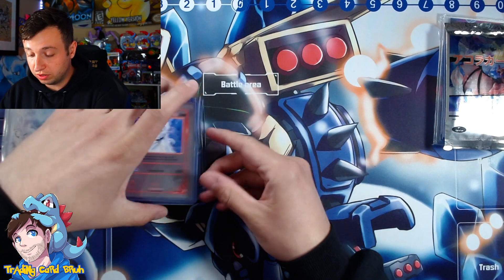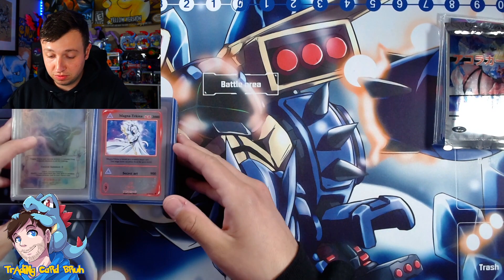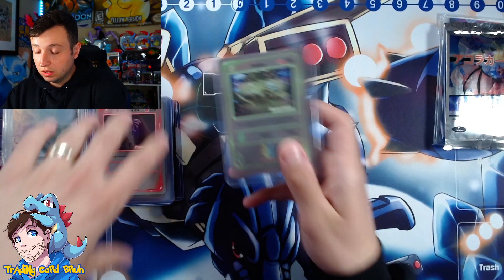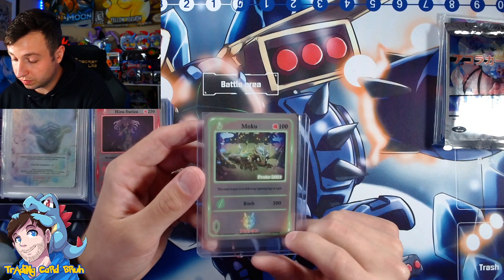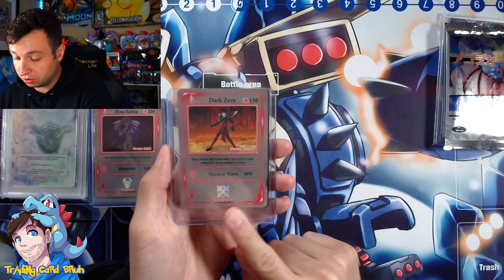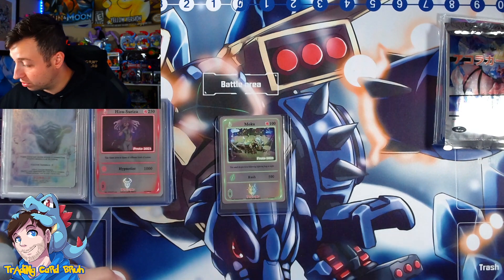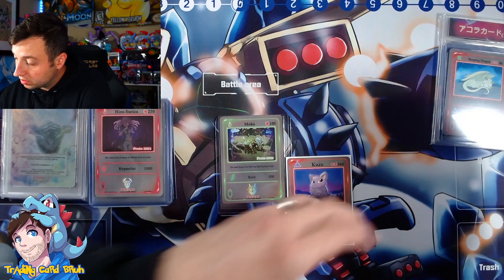I just got these not too long ago, so a lot of it I'm seeing for the first time. We got Moku — it's the proto 2021, very nice. Dart Zero proto 2021, very nice. I actually want to talk a little bit about the different protos, because I think that'll really help people out and be able to identify them.